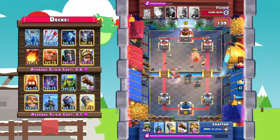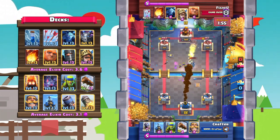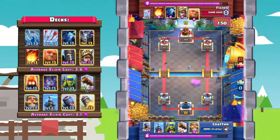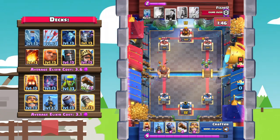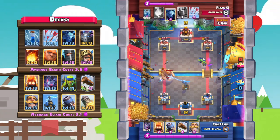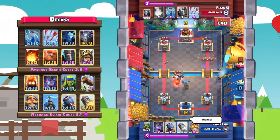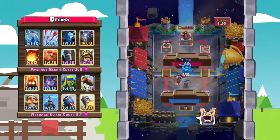He gets some fire spirits to force out a response — a mega minion — and the mortar actually gets another hit onto the tower. That tower is down within two rockets, so of course Crafter is never afraid to go with that rocket cycle. Really smart play here — he knew Crafter was going all in, so he went with spear goblins, but Crafter didn't even need the second rocket to take the tower down. What a well-played match against a really difficult matchup.